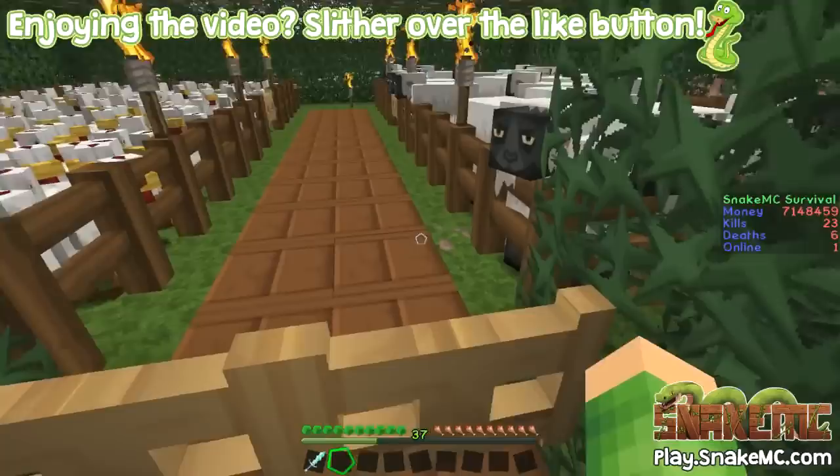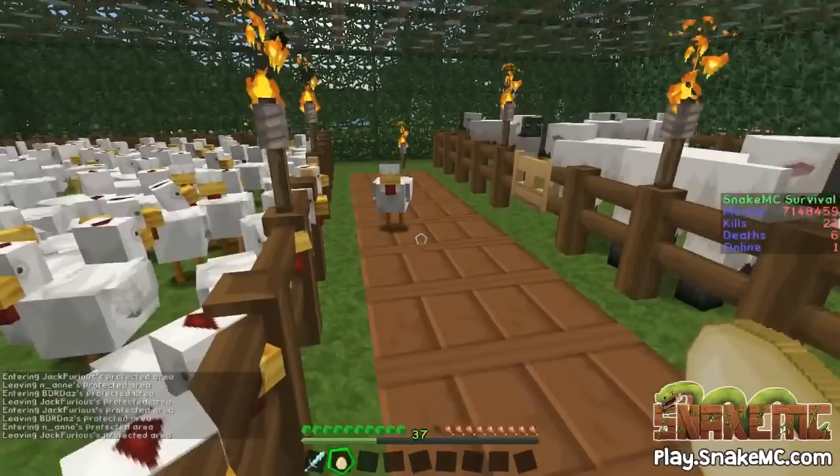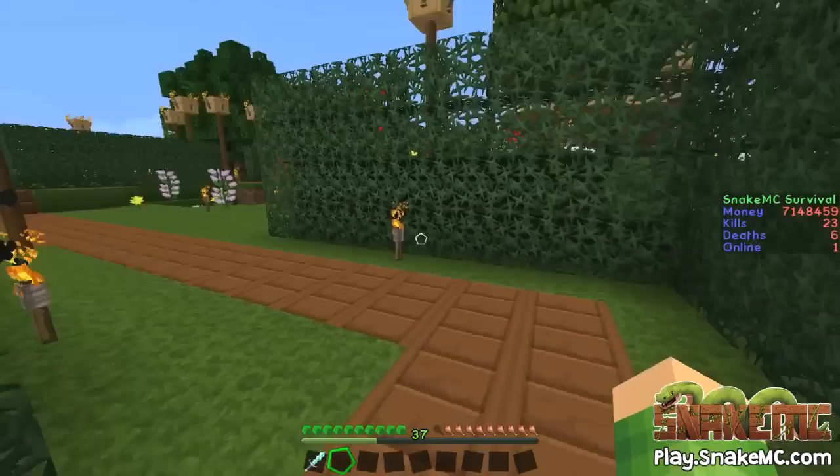What else have we got down here? We've got another spawn area by the look of it. We have got some sheep — these are just spawning naturally in the world on the grass. The chickens as well — they were just glitching through. We've got a little baby chicken then. We'll leave them in there — so we've got lots of chickens spawning.